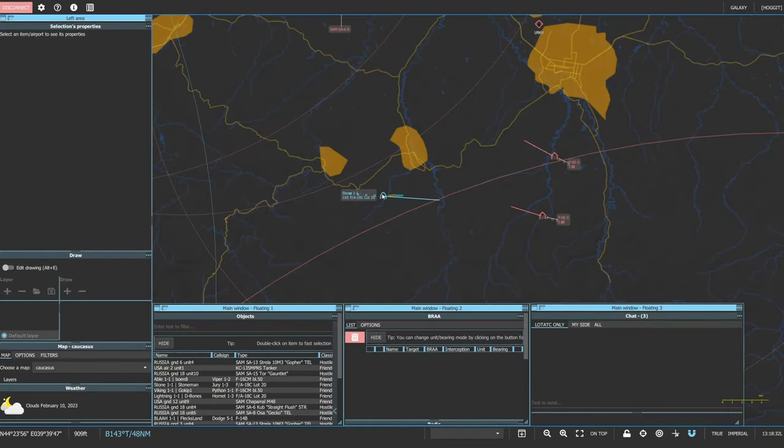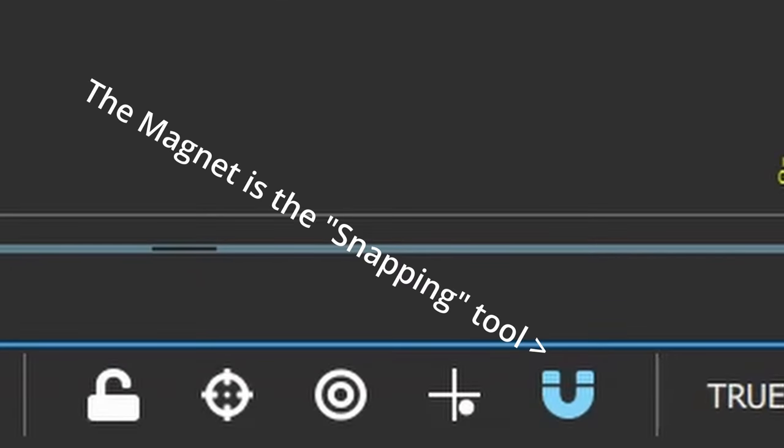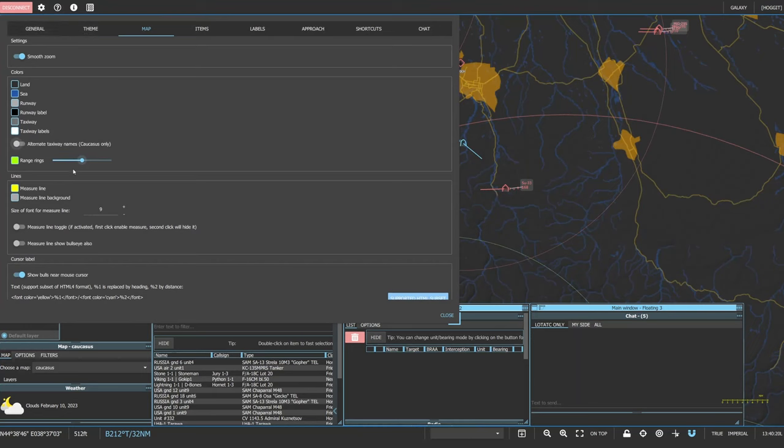To actually get the information for a BRA or bullseye call, you use the measuring line — not the BRA tool. Do this by putting your cursor over the requesting aircraft, hold right click, and drag to whatever area or icon you want a bearing and range to. If it isn't following your cursor, make sure the bullseye setting isn't turned on at the bottom right of LOTATC. There is also a snapping option for the measuring line if you wish to turn it on. If the text for the measuring line is too small, go into your map settings and increase the font size.